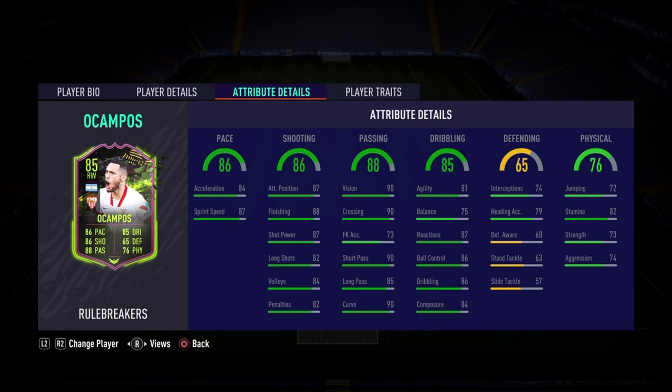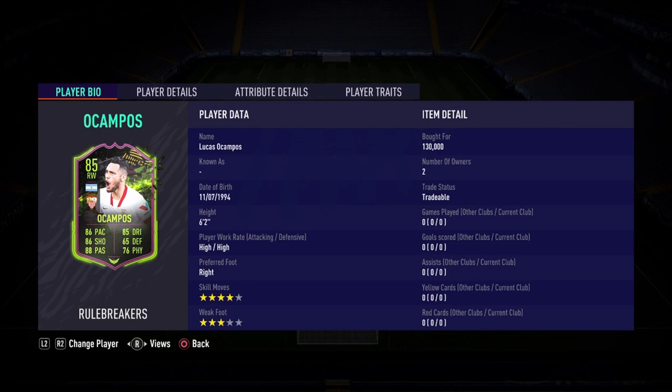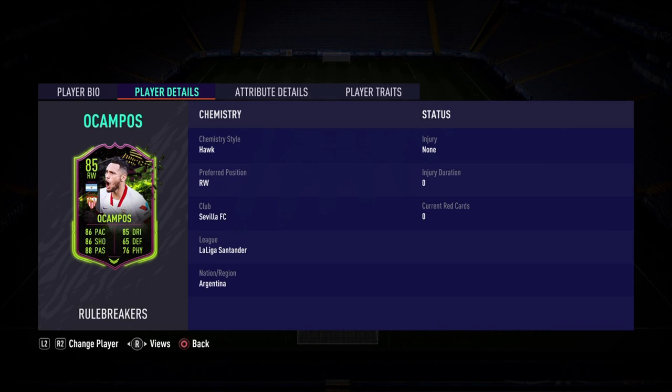He gets a downgrade from 84 to 76 physical, but honestly I'll take the downgrade because with the hawk chemistry style the strength and aggression will go up. He does have 91 stamina on his original card but in this one he has 82, so hopefully that is not a problem — at this stage of the game 82 stamina is fantastic. Onto the player traits: flare, speed dribbler, and outside the foot shot. The only thing I don't like about this card is that three-star weak foot, but aside from that he should play fantastic on the pitch.